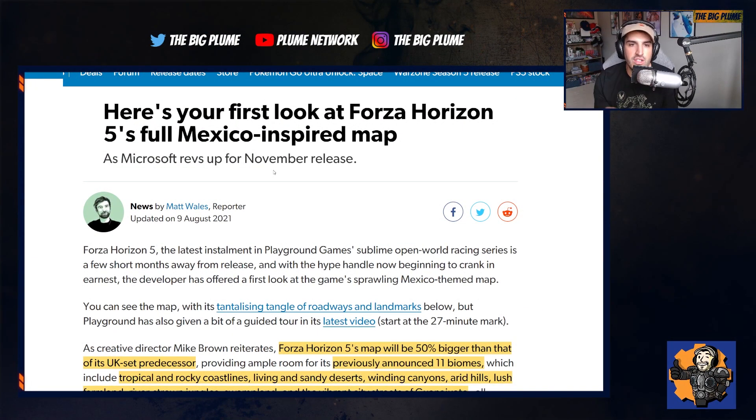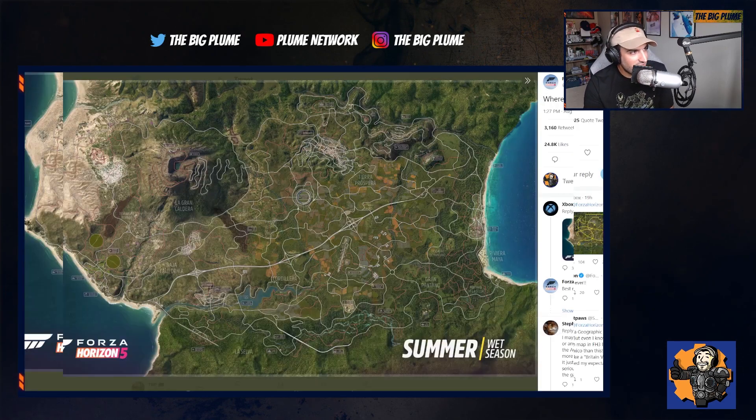Moving on, we got our first look at the Forza Horizon 5 map and man, it is big. Here is the actual map itself — you can see just how large it actually is, with all the different areas of Mexico that you're going to be able to drive through. This is just the wet season, and as you know in Forza Horizon, you go through the different seasons of the year, which will change the weather, the road, and all that kind of stuff. That's one of the coolest things I find about Forza Horizon.